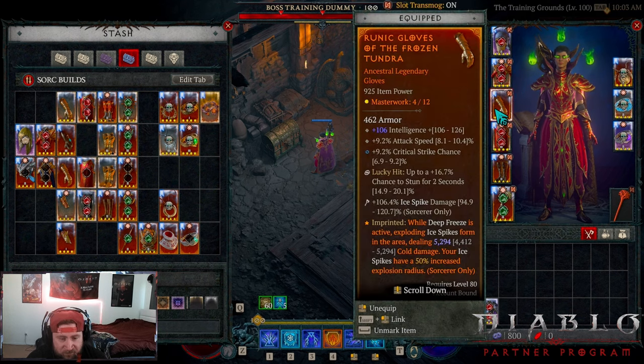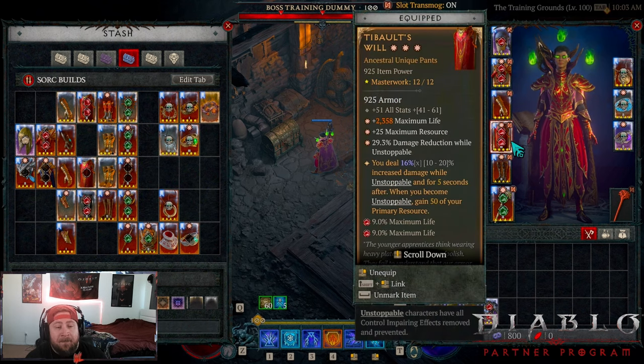In our glove pieces we have Frozen Tundra. While Deep Freeze is active it spawns exploding ice spikes in the area dealing increased cold damage - we don't care about that part. We take the Frozen Tundra power just so our ice spikes have 50% increased explosion radius, which is not only good for mobbing and speed farming but also very good against bosses.